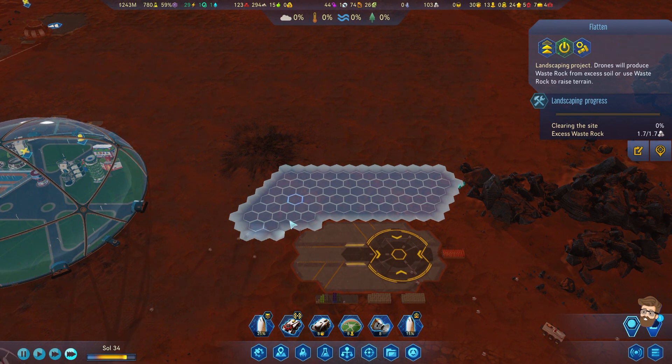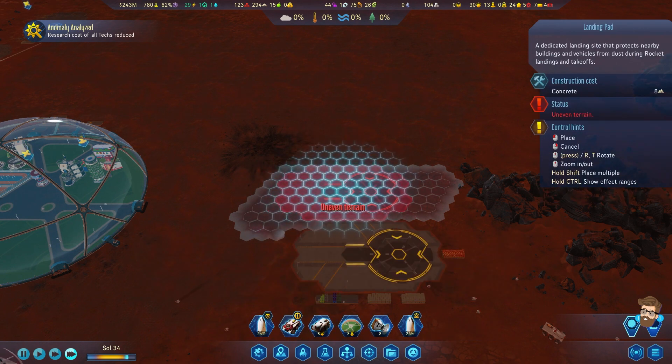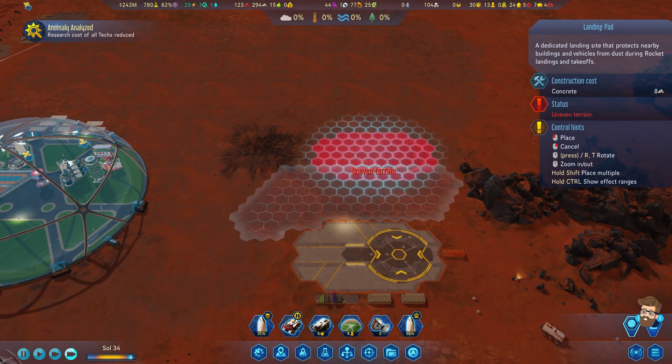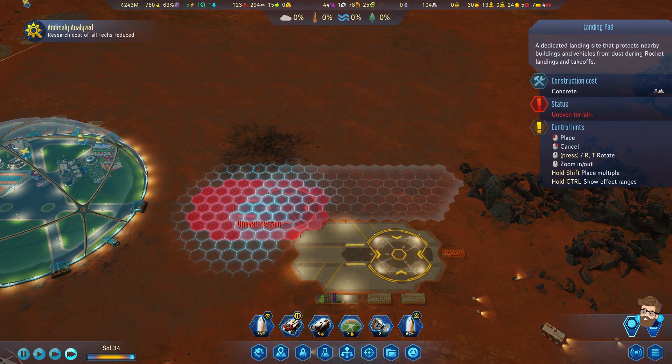It's actually enough to produce waste rock. Anomaly analyzed. I think I'm actually putting it right there - that'd be kind of cool, having them segmented together like that, almost like a piece of a puzzle. Actually, that works pretty good - putting it like that.